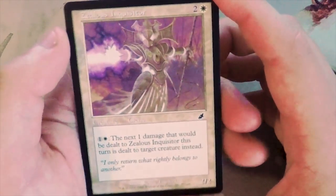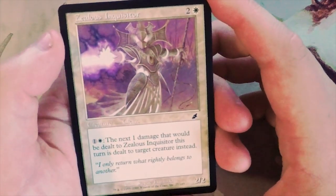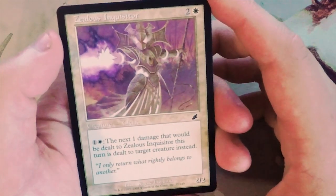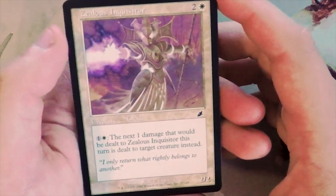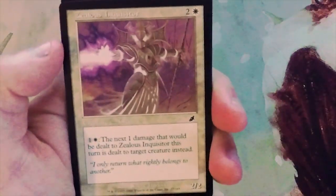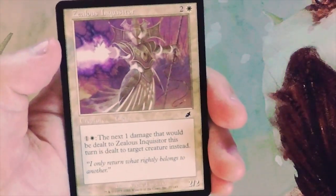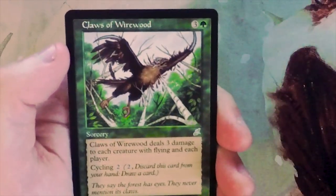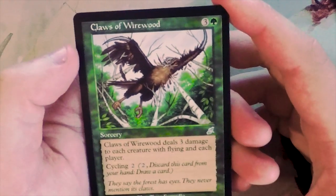Zealous Inquisitor - a two-two for three. You can pay one and a white and the next damage that would be dealt to the Inquisitor this turn is dealt to target creature instead. Definitely an interesting ability - you can redirect damage, hopefully at either the opponent or a creature they control. It does favor you in combat but overall not as exciting as the Abomination.